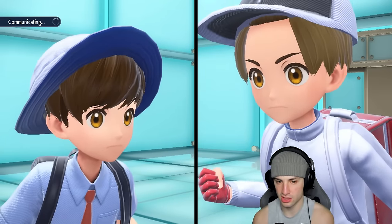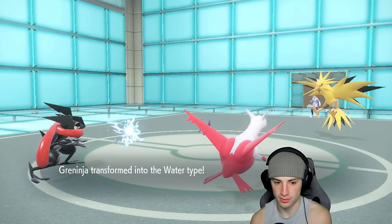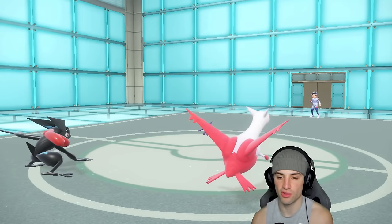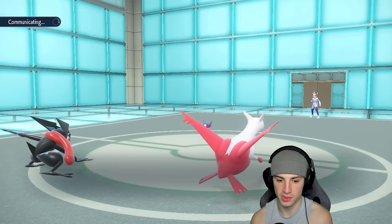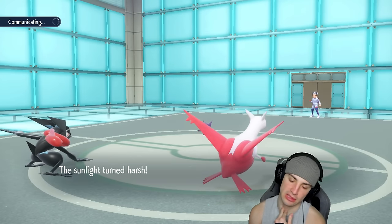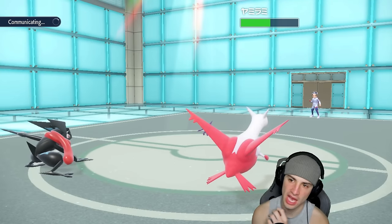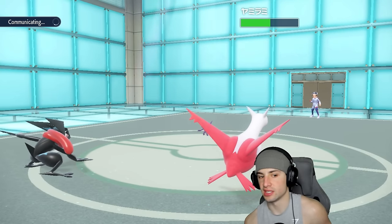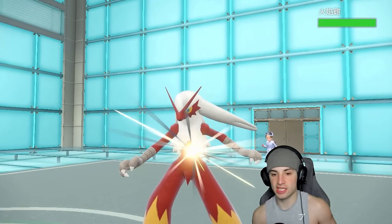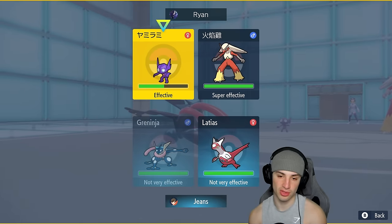Water Shuriken kills Zapdos, beautiful! Nice little first-turn priority move. He goes for Sunny Day with Sableye, which I'm not sure how to feel about. Dragon Pulse flies doing almost half damage — it might be time to double down on the same line. They still have Tera as well, and the last Pokemon is Blaziken, which is going to thrive in the sun. Chances are it's Focus Sash, but I think we double down the same line.